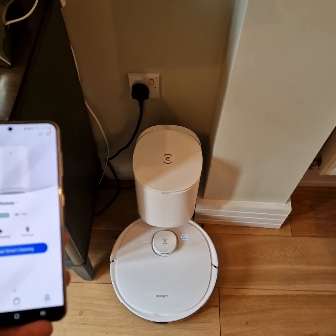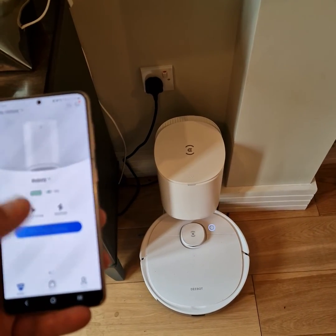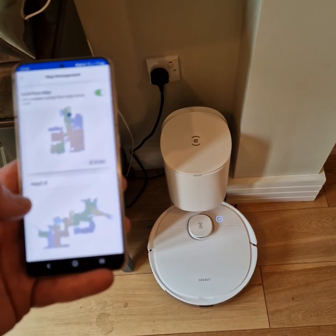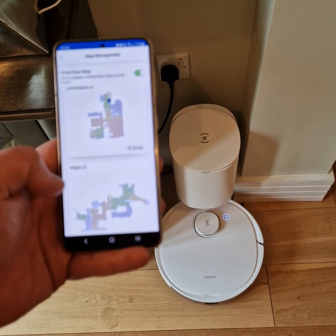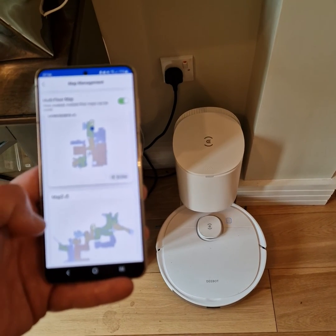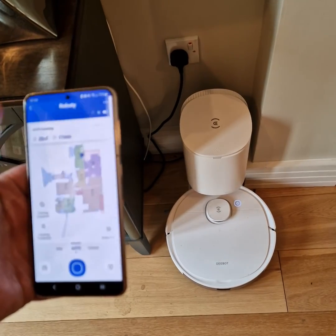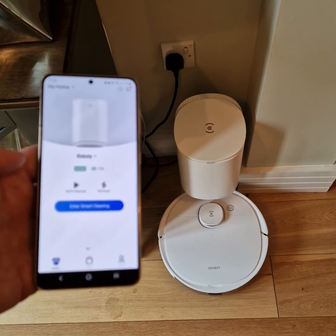Make sure it's fully charged. Once it's finished, a second map will appear. I haven't figured out how to rename that one, even though I did figure out how to rename the first one. You don't need to tell it where it is — just take the station upstairs or downstairs, push Auto Clean, and it will figure out where it is. Hope that helps, cheers!